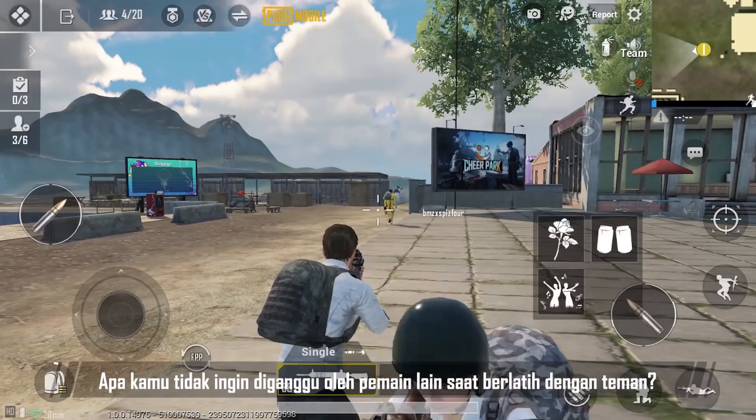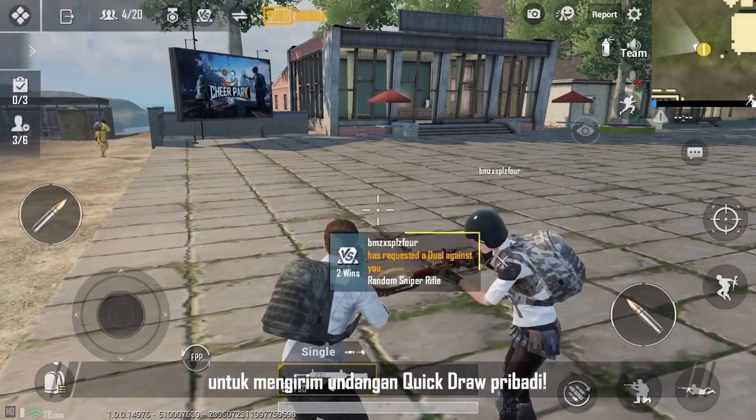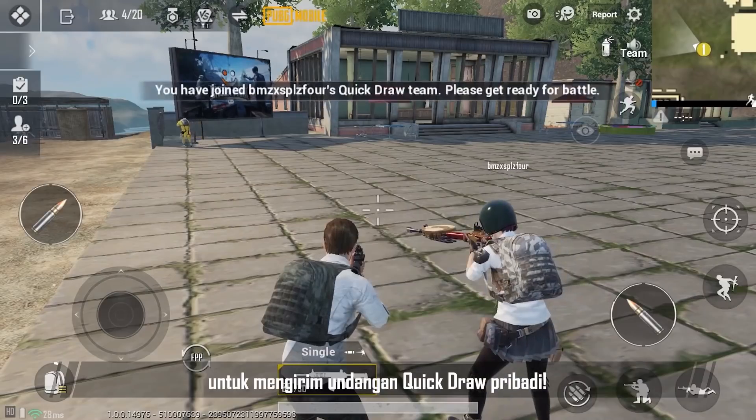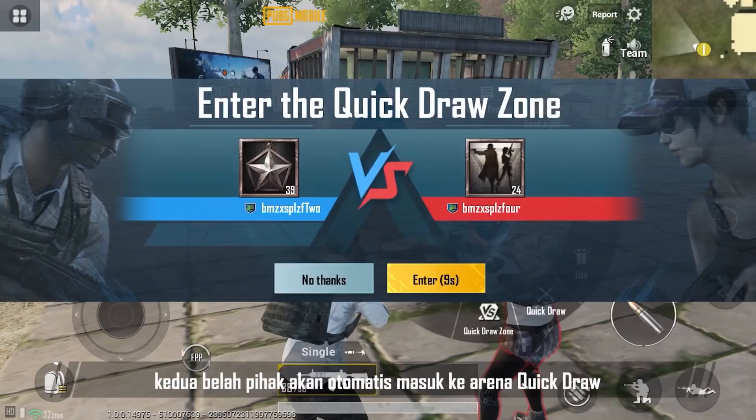If you're interrupted by other players while practicing with your friends, you can always tap on the player you wish to play with to send a private Quick Draw invitation. Once the challenge request is accepted, both parties will enter the Quick Draw Arena automatically.